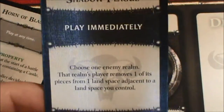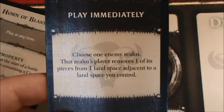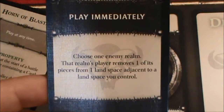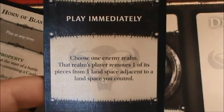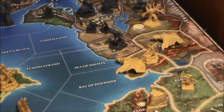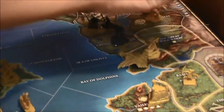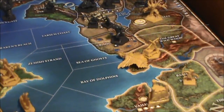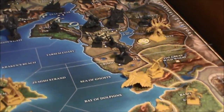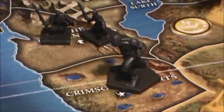My wife is playing the Shadow Plague, which lets her remove one enemy piece from a land space adjacent to a land space she controls. She's decided to go after one of the dragons from the Elven Empire. So this dragon dies from the plague. We're now moving into the next step — after the draw phase comes movement — and she's decided to start moving some figures around.